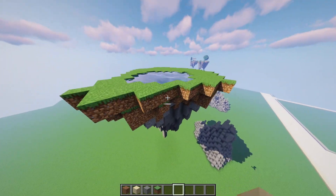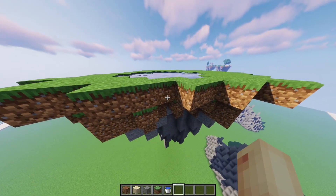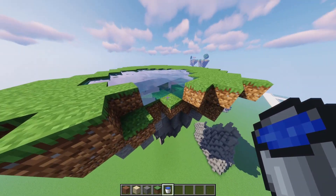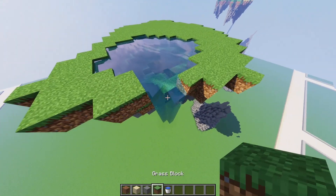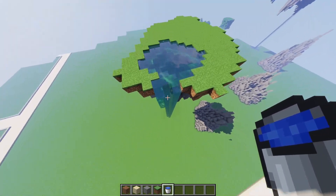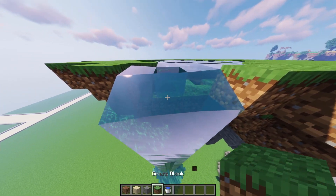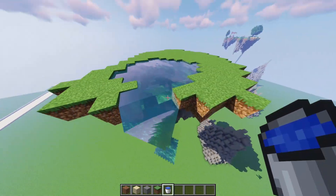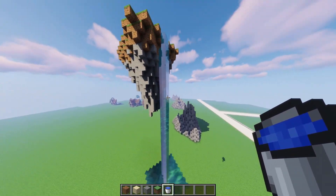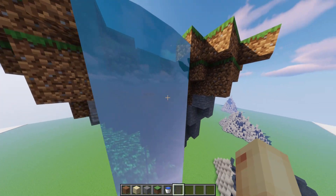Now we're going to make the waterfall. The thing you're going to do is just try to find an edge where it's going to look quite fine — I prefer maybe here. On my server there's not really any movement in the water, but it should get fixed. Just like that — now you've got a little waterfall. If it looks unnatural, just remove it and try to build it again. I'm just going to go with this; it's kind of hard to make a beautiful waterfall, but this can work here.